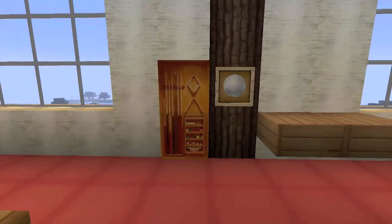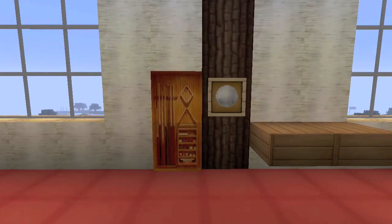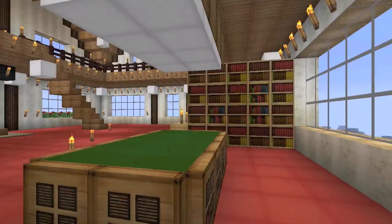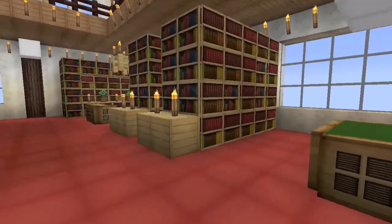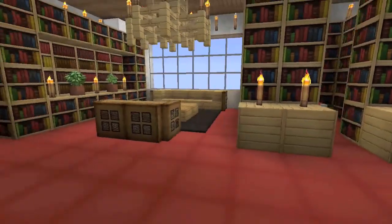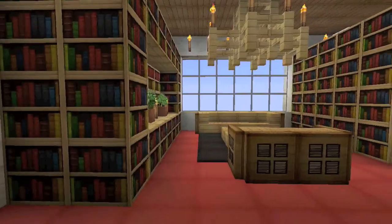There's a custom pool cue rack painting image and a snowball in an item frame as a chalk cone. There's also an enchanting room over here with the enchanting table of course, and a seating area with more library space.